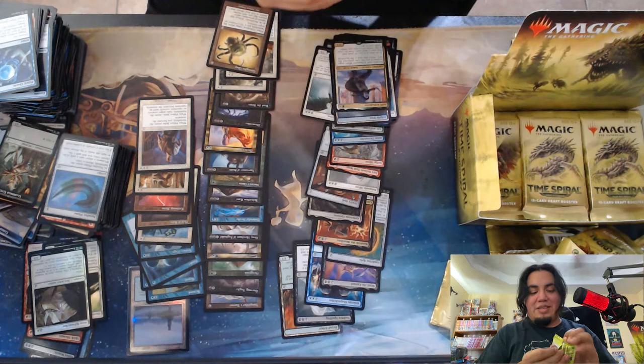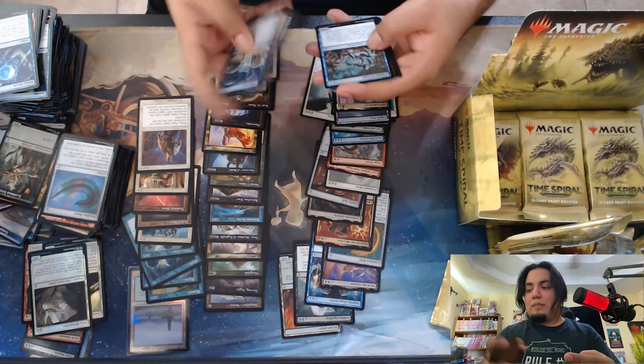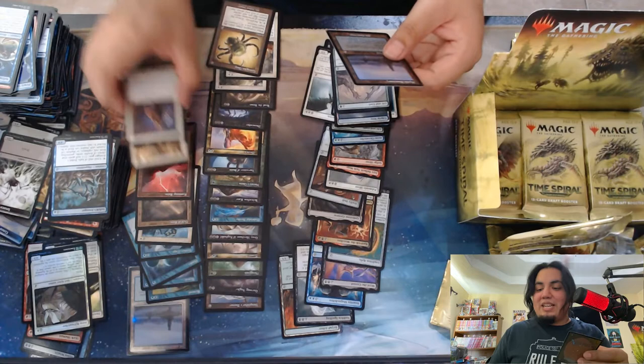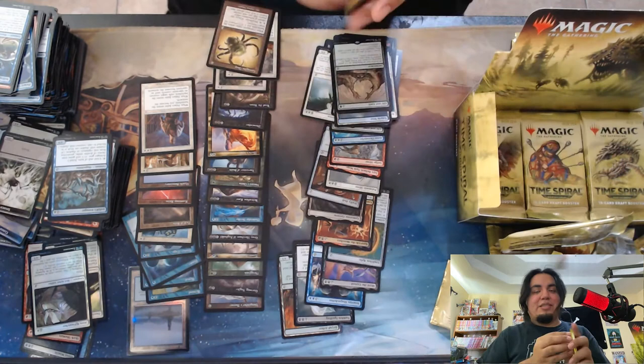I'm so happy to be opening a booster box right now. We got Life and Limb — another one, not what you like to see. Oh, and then a regular Mystic Sanctuary, and this one also has that very dark ink — I guess it's on purpose for the colored lands. They're just a little bit darker; if you could see them in person they're noticeably darker than the others.